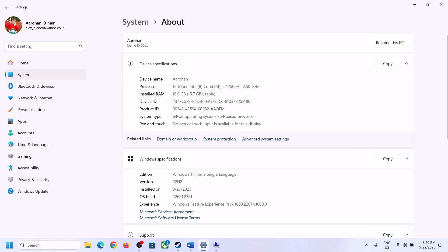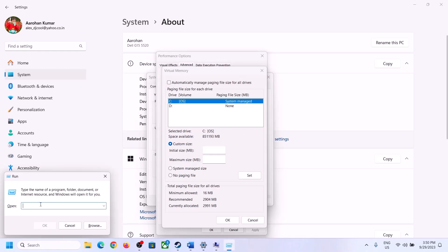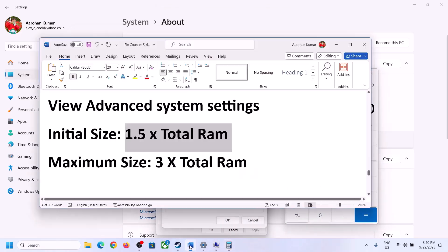Convert total RAM to megabytes using the calculator. Open Calculator — 1 GB equals 1024 MB, so 16 GB equals 16,384 MB. Initial Size = 1.5 × total RAM in MB.